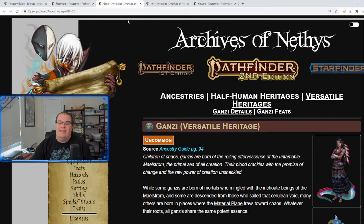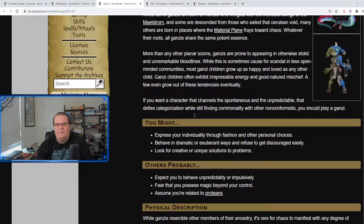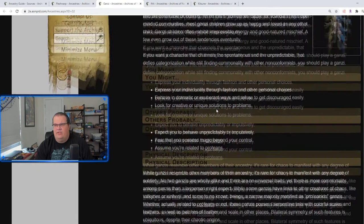Moving on to the Ganzi — the Ganzi are a versatile heritage, not a full one. They are people that kind of mingled with the Maelstrom plane, essentially chaos. They have various traits you can have, like protean-type traits or dramatic features. Looking at the pictures — this one, for instance — she looks pretty cool but she has a massive serpent tail on her, and you have this goblin that's half normal, half blue-ish and glowing.